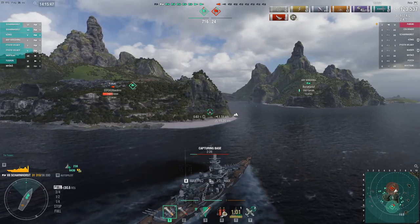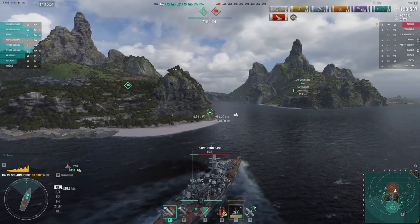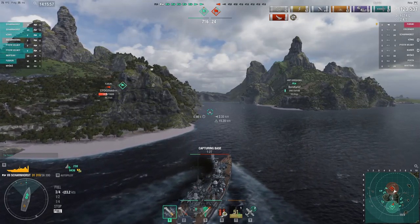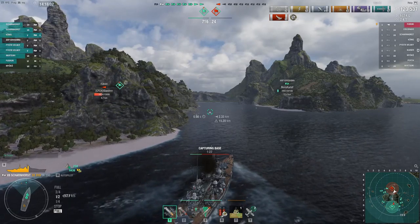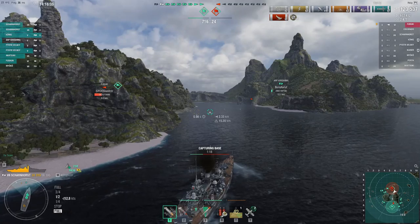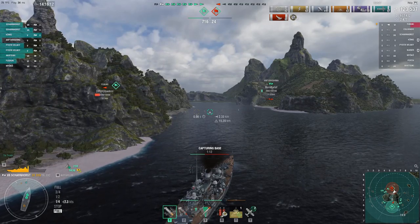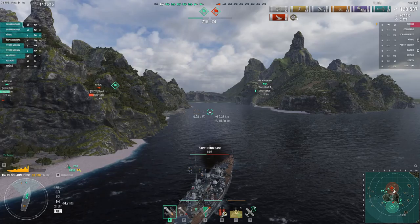Fortunately the Fubuki is detected, and I'm watching my team whittle him down. I position myself so if the Fubuki comes up the straight I can catch him off guard. The battle is basically over — the Fubuki gets permanently spotted by our Akatsuki, and teammates manage to finish him off. I'm going to skip to the Captain build and upgrades.